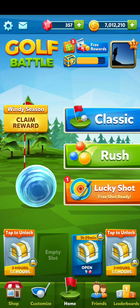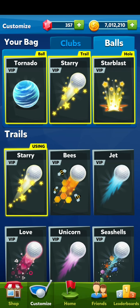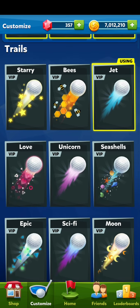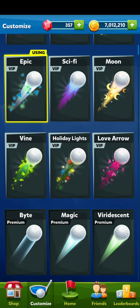All right, we got the Maelstrom Club. Now let's customize the other things. For balls, let's have a look at the trail - what would go good with the Tornado? I think the Jet is the best one here for the Tornado. Perhaps the Epic - yeah I like that a lot, that will probably look quite well.